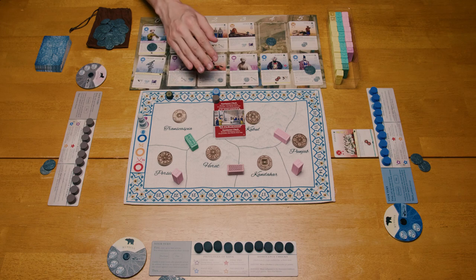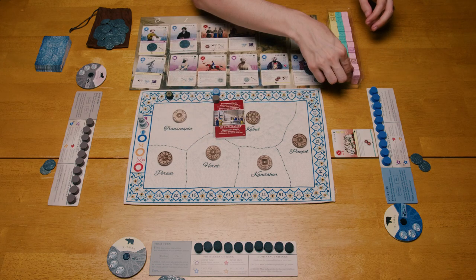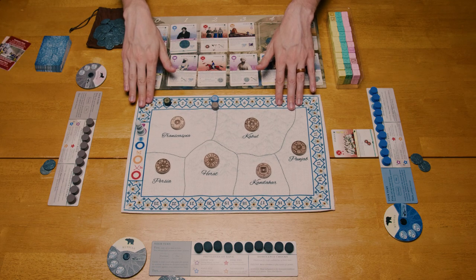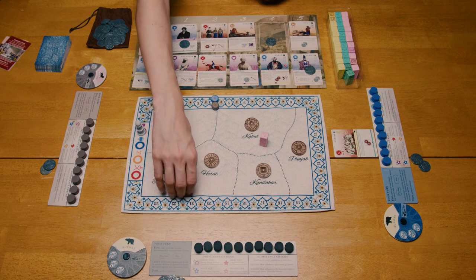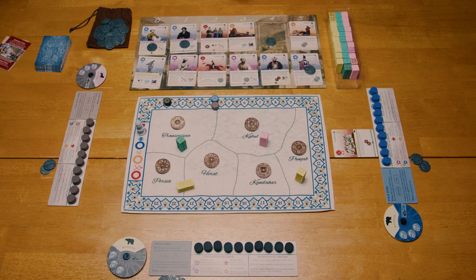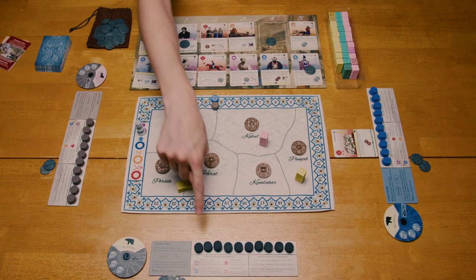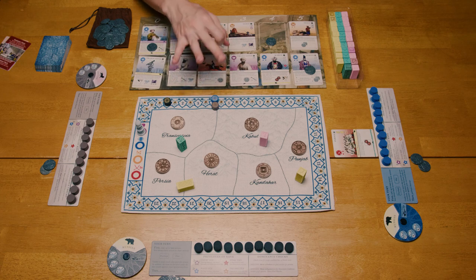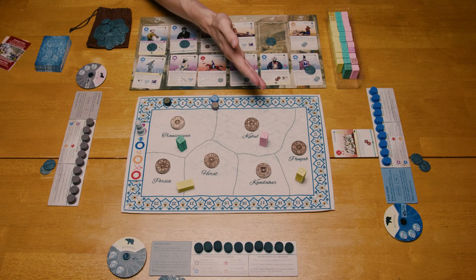Then following a successful dominance check, all coalition blocks are removed from the map, and you move on and continue playing the game. If, however, a dominance check is unsuccessful — meaning one empire does not have four more blocks than the other two — the dominance check is then considered unsuccessful. Players will still score points, but it will not be based on influence. Instead, it is simply based on who has the most number of cylinders in play as tribes, spies, or gifts. The player with the most gets three points, the player with the second most gets one point, and those are the only points distributed. Ties are broken in the same fashion as with a successful dominance check.